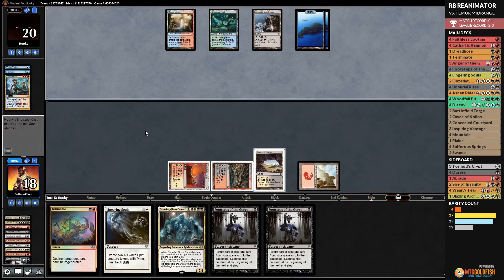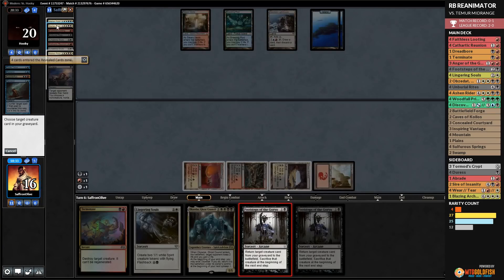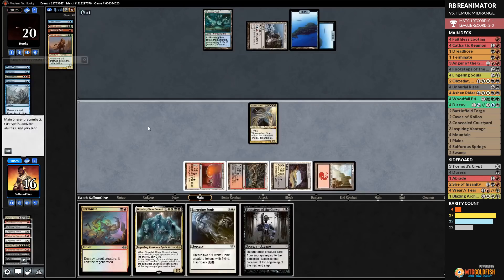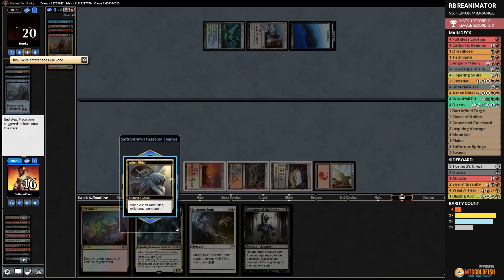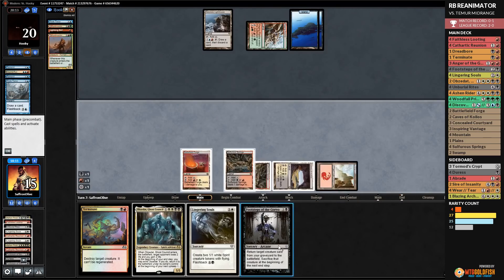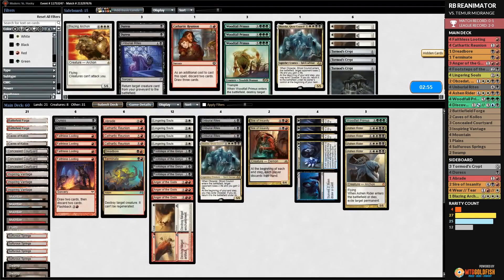Opponent casts Think Twice at end of turn. Ashen Rider dies, we exile the Breeding Pool. That's what we want to be doing! Next turn we cast Footsteps on Ashen Rider again, and our opponent has had enough — they scoop. Fighting through the counterspells is possible, and the Duress was key. We absolutely wrecked our opponent once we got through.